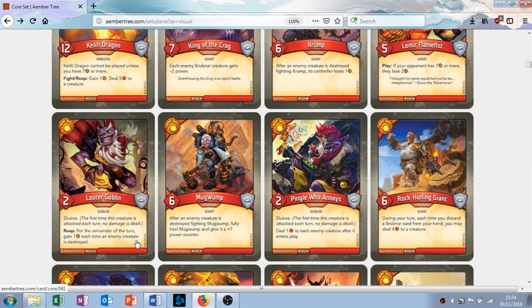Mugwomp — six attack, no armor, a giant. After an enemy creature is destroyed fighting Mugwomp, fully heal Mugwomp and give it a plus one power counter. Brilliant — this is fantastic. He can really snowball out of control. You're going to be destroying a lot of creatures because he's got high attack, but no armor so he's going to take damage. I really like this card. Shame he's a rare — when you do get him, I think you're going to love playing him.